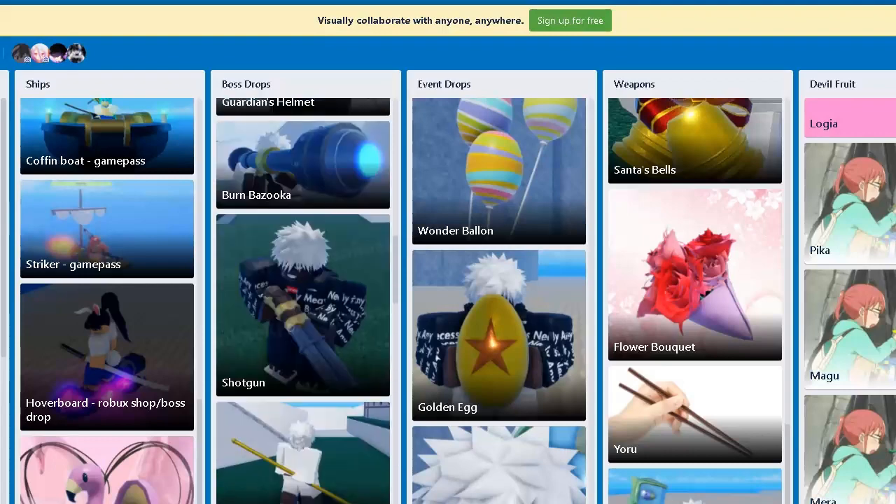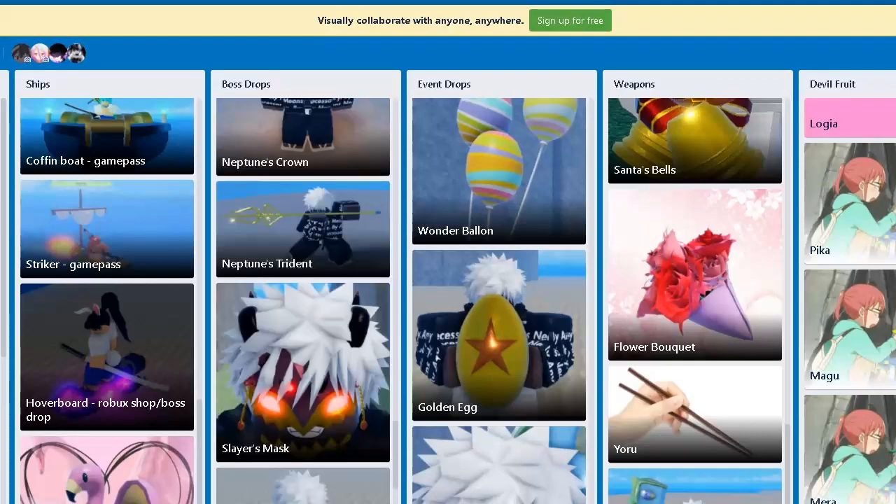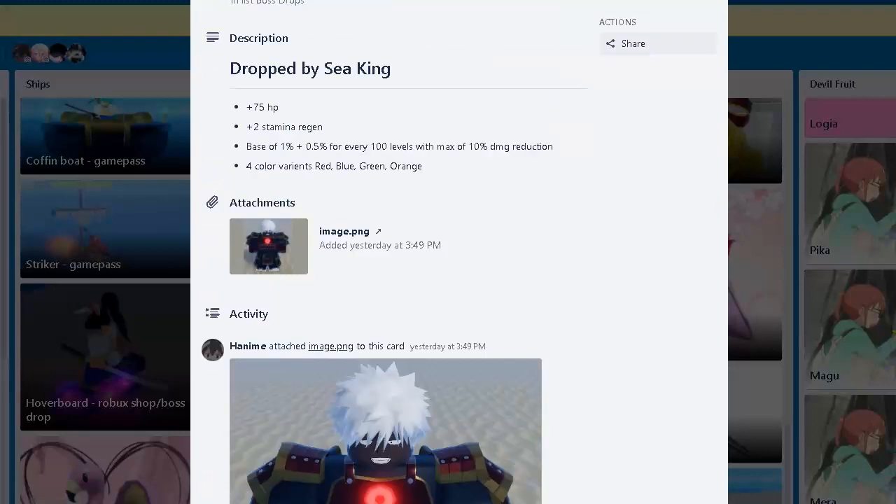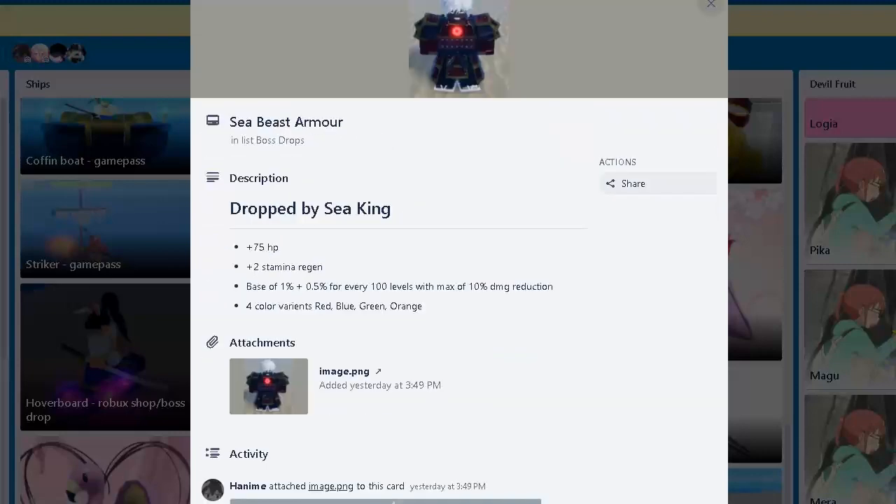So for the boss drops — Seabees armor: 75 HP. Seabees stuff is really crazy. Two stamina regen, that's really nice, you definitely need this. It has different colors too, amazing.